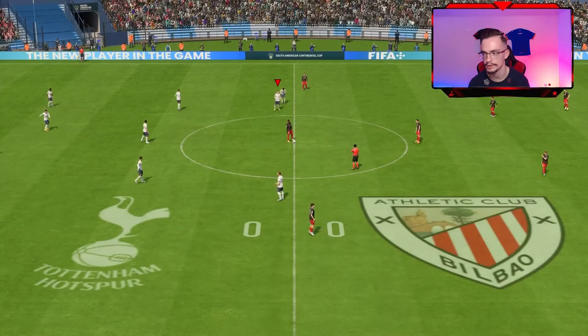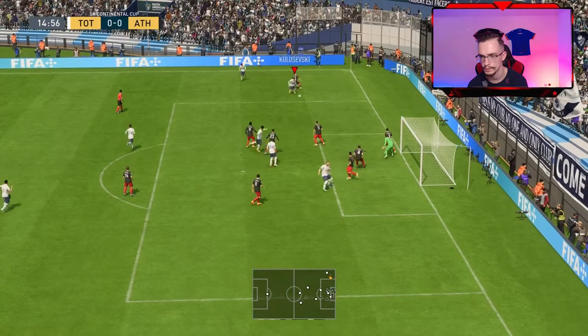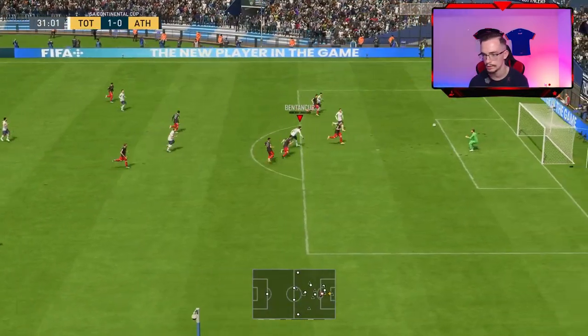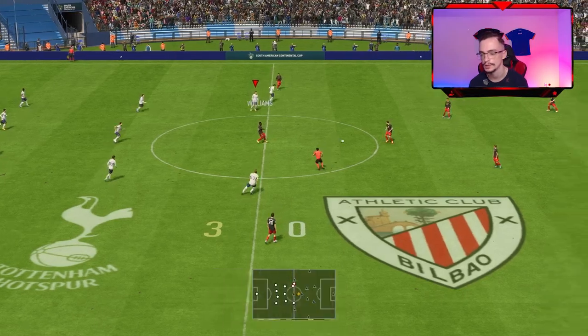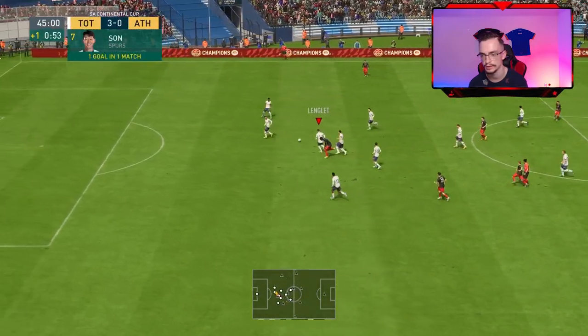Let's go for the first game — let's hope we can win. I need to fix the controls first. Nice dribble! It's gonna be a goal from Romero — 1-nil! Bentancur makes it 2-nil with an assist from Kane. Come on Son, let's go for the third goal! Heung-min Son makes it 3-nil!